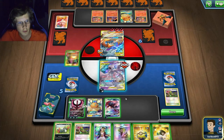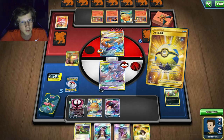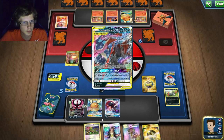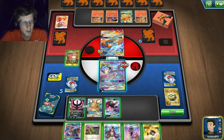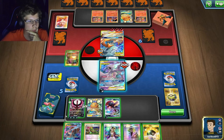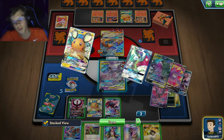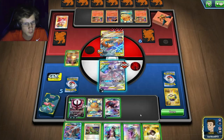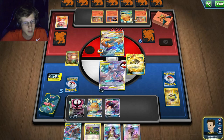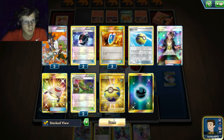Where's my Greninja? I think it's in my deck. I'll just get it. I'll sacrifice this guy next turn honestly. I've got one, two, three, four, five, six energy — so 210 damage. I'm always one short! I'll have to N now, which is fine. I want this guy in the discard. I'll hold on to the Guzma.